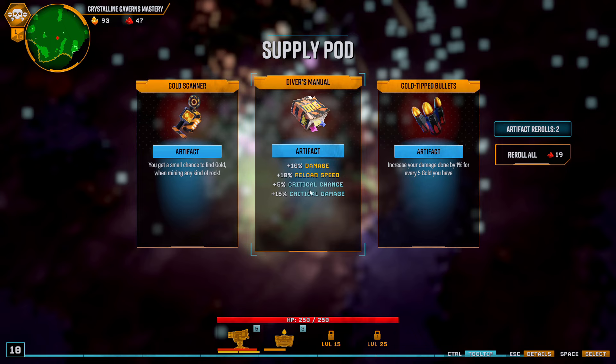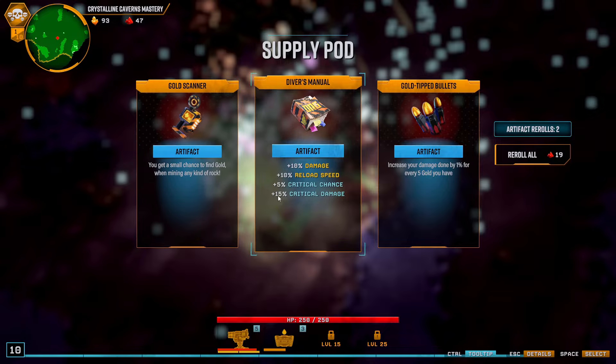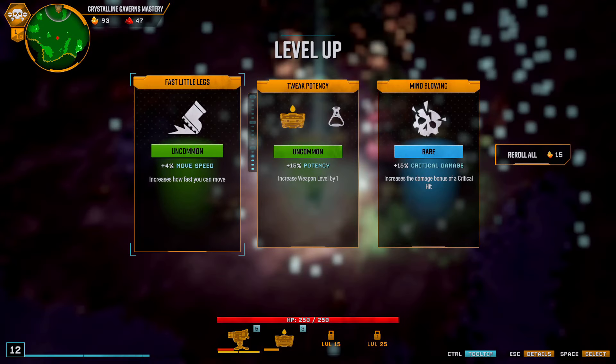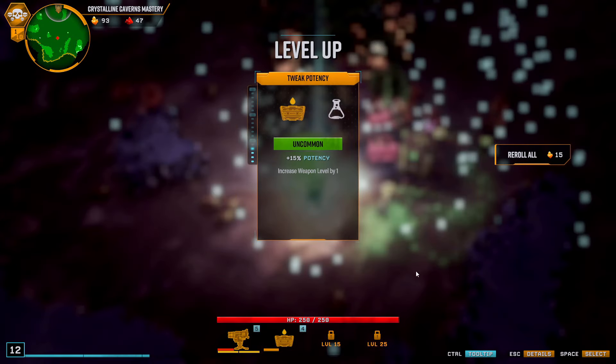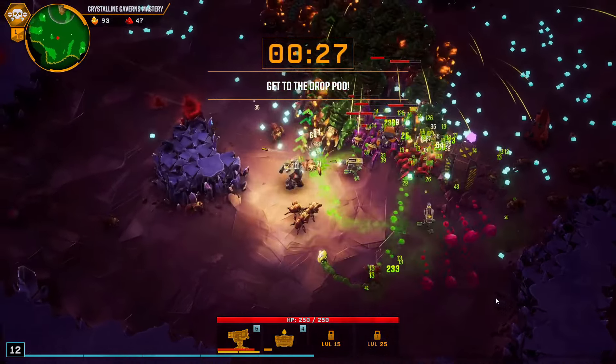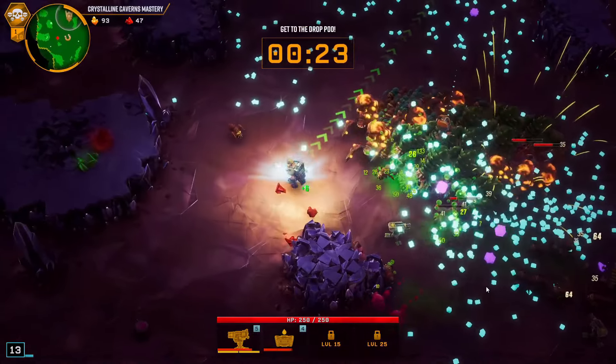How do we get this one? Diver's manual is decent. Gold scanner stage 1, in theory great, but I'm not mining. I need to get stronger. Pick up radius, get more XP. Hey, there's a magnet in there — can I get that?